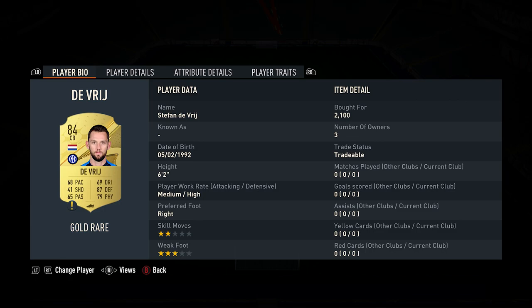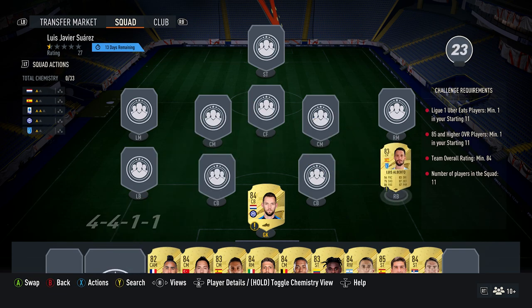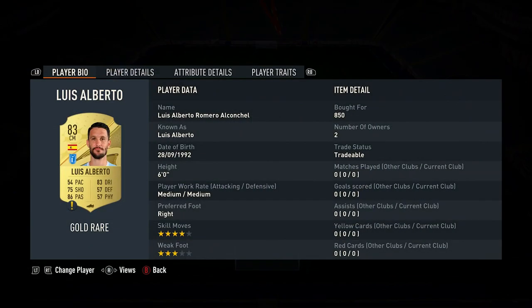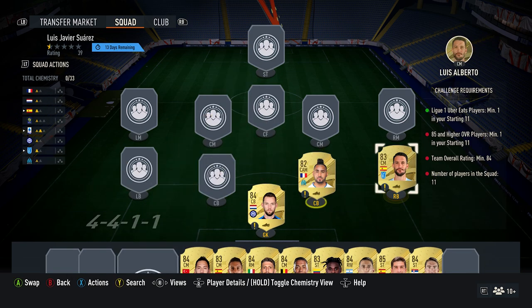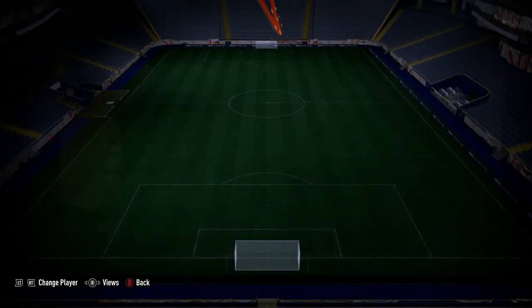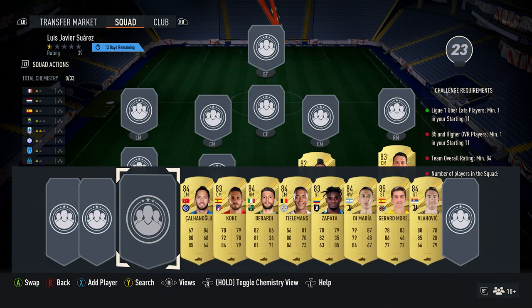In goal we've got center back Stefan de Vrij, over 2,100 — plays for Inter in the Italian first league and he's from the Netherlands. The right back is a center mid — Luis Alberto, bought for 850, plays for Lazio in the Italian first league. His Spanish center back on the right is the mid Payet — you should be able to get him for around 650, plays for OM in the French first league.